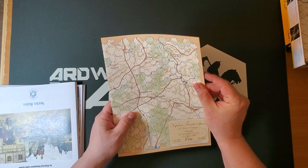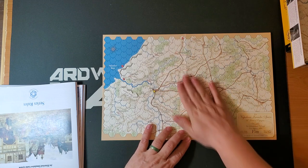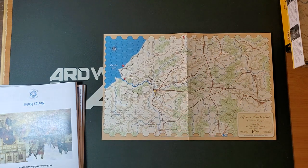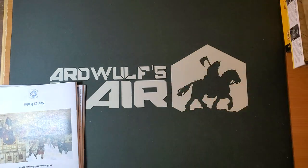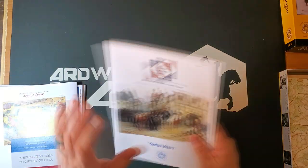And then we have the Vimiero map, which is another 11 by 17 map, which is very nice indeed. So what else do we have in this box of goodies?